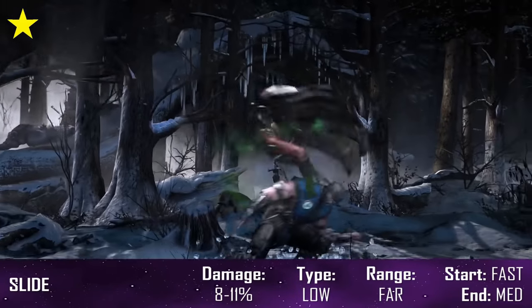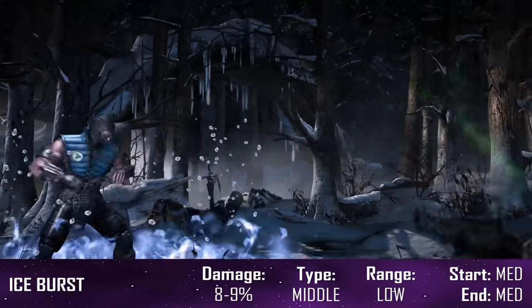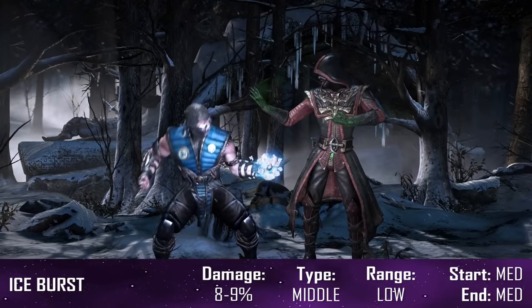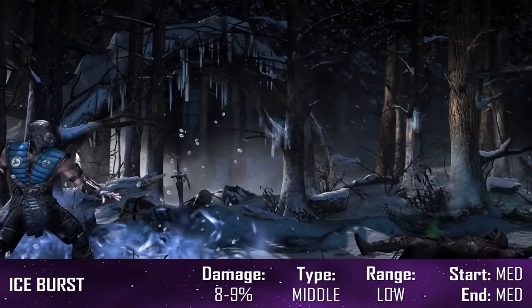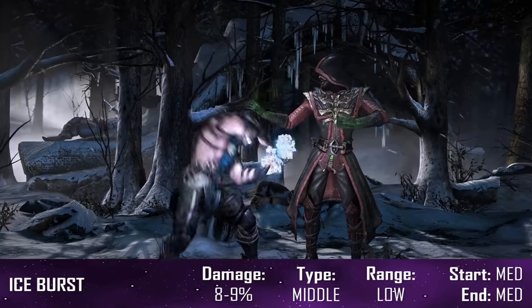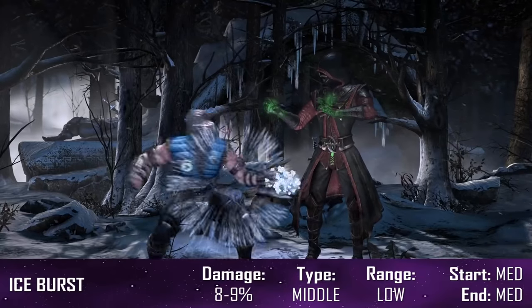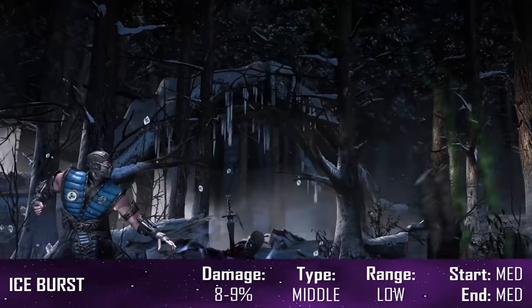With the enhanced version adding an additional ice attack at the very end. Ice Burst is a new move to his arsenal that basically acts as a get-off-me move that will send your opponents flying if they get too close. This isn't safe on block so you're better off using this as an anti-air or combo ender. The enhanced version however has increased speed and armour allowing it to be used as a combo starter in the corner.